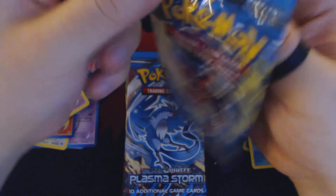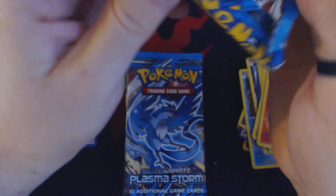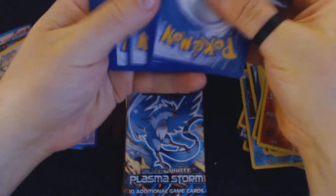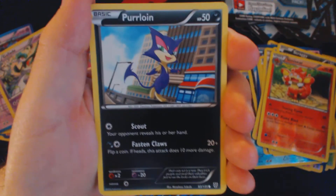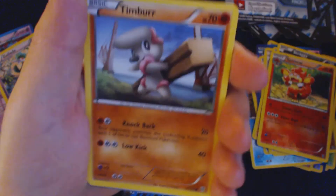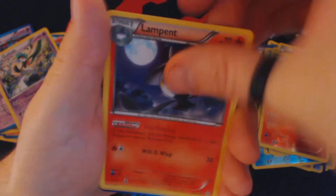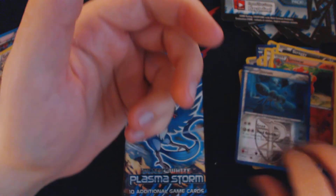The United States National Championships will take place across three days, starting on Friday July 5th and running all the way through Sunday. There will also be the Video Game National Championships, taking place on Saturday and Sunday. Pack thirty: Purloin, Chimchar, Magnemite, Timber, Squirtle, Team Plasma Grunt, Trubbish, Lampent, Reverse Holo Durant, and Bufalant.